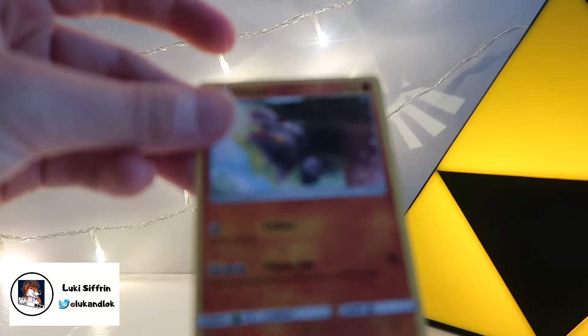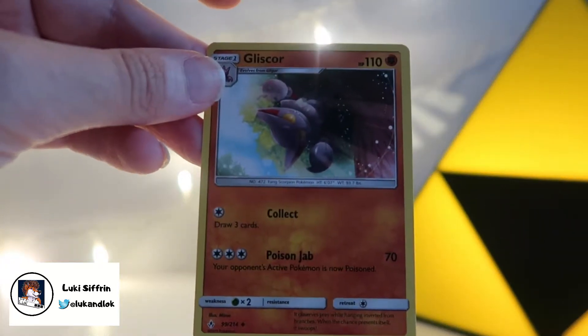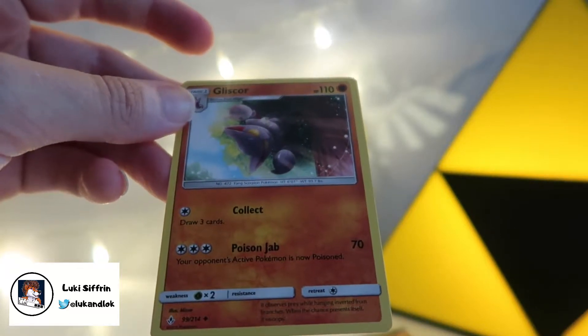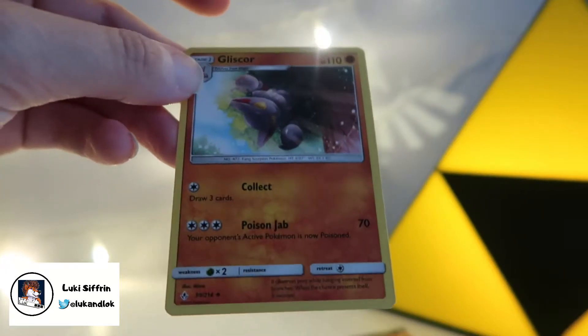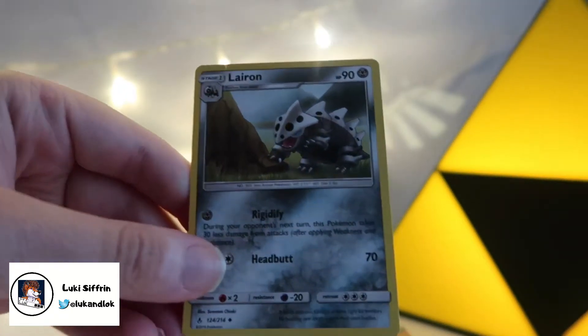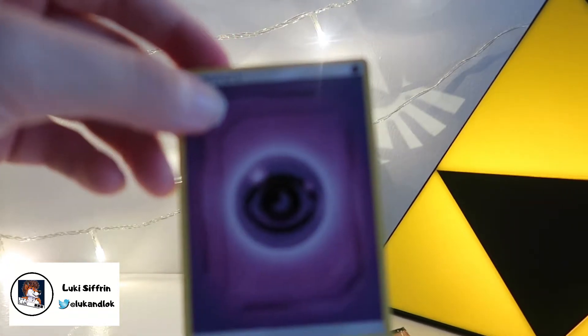Glyscor. That one evolves from a Glygar — so it's basically a big purple batto. And it's poisonous. It observes prey whilst hanging inverted from branches. When a chance presents itself, it swoops. Deadly! And next up, we've got Larion. I've already got one of those. Heck!